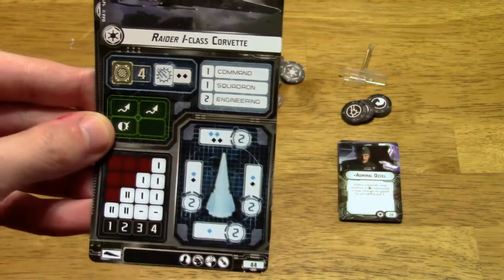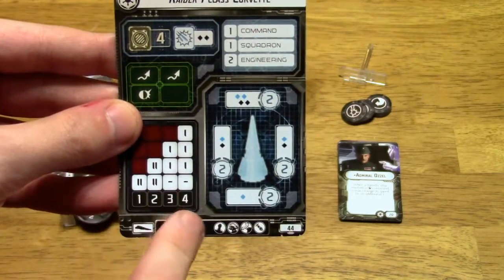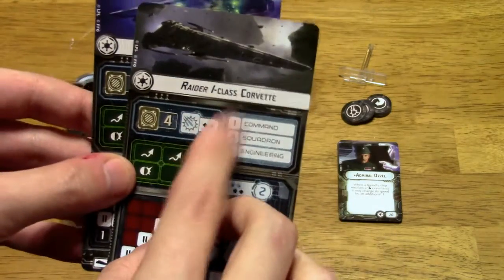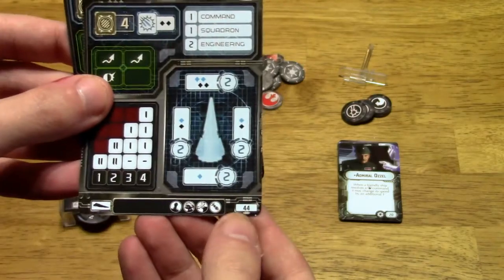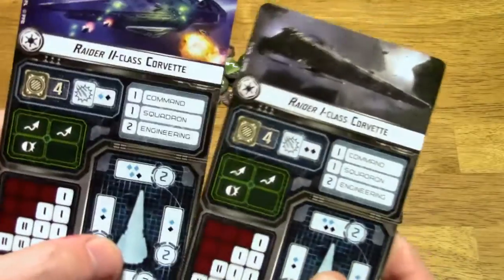At range 3, this thing does not fire at all, although it's pretty maneuverable. At speed 1 it can have 2 clicks, which is nice, and it can even go up to speed 4, but then you only get 1 click each. Still pretty maneuverable. Compared to a Star Destroyer's anti-fighter capability, this is pretty effective. The cost is 44 points, and you can see some upgrades listed on the card.